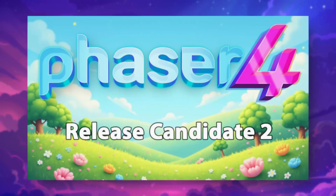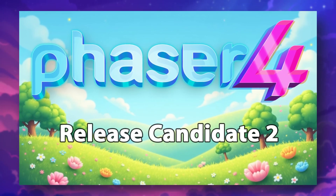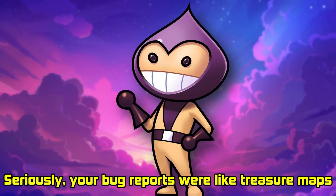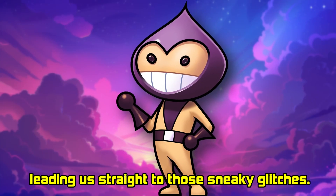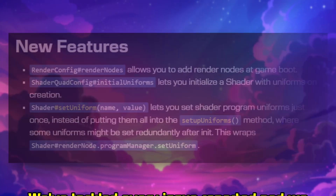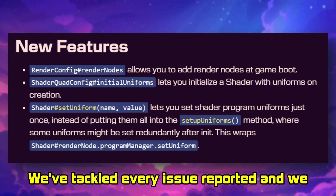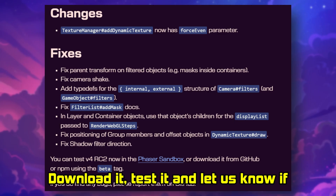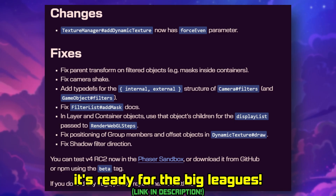Phaser Version 4 Release Candidate 2 is officially here, and this version is smoother and shinier than ever, all thanks to your incredible feedback. Seriously, your bug reports were like treasure maps, leading us straight to those sneaky glitches. We've tackled every issue reported, and we believe this could finally be the build. But we're not calling it yet — download it, test it, and let us know if it's ready for the big leagues.